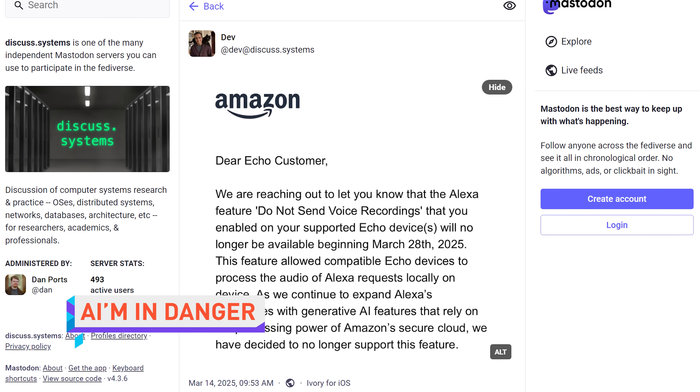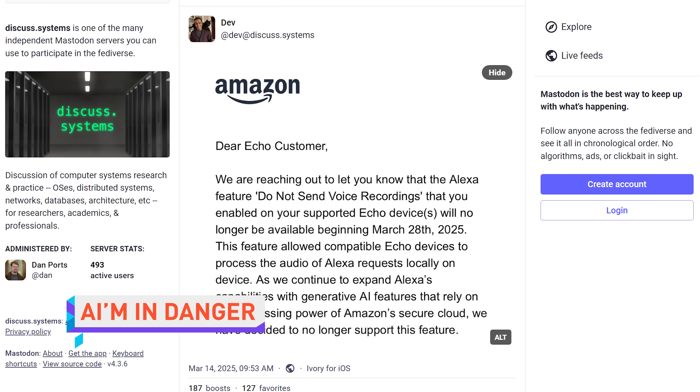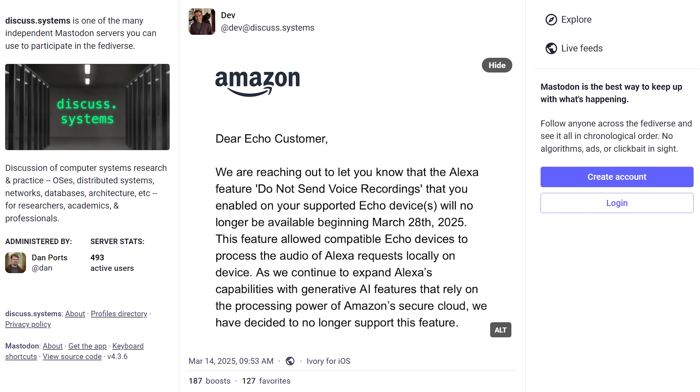Should be safe to do the quick bits in here now. I drove out all the snakes. And we're even on a green screen — it's perfect. Amazon has notified owners of Echo devices that they'll no longer have the option to not send their voice recordings to Amazon servers, because now their AI is so powerful it needs cloud processing.